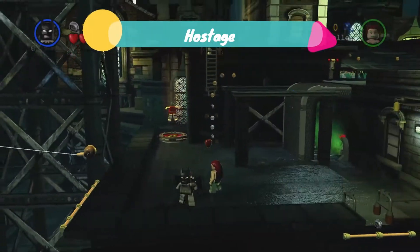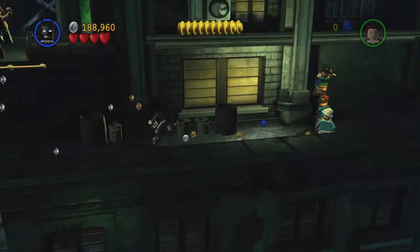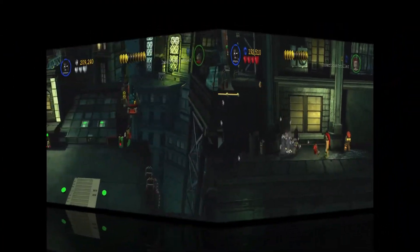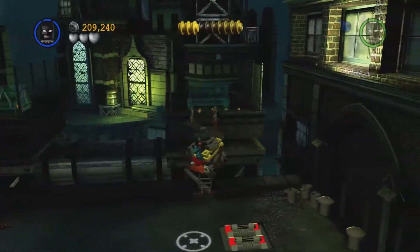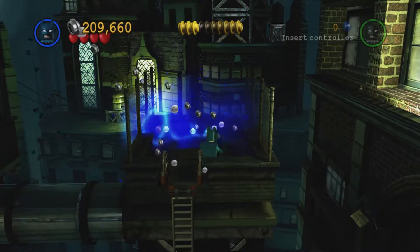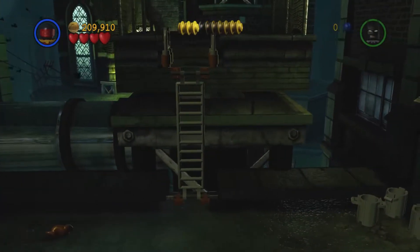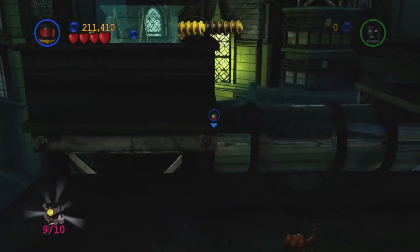Next up we have the hostage — we've actually seen him in story mode. Go down here and all the way to the right-hand side and we are going to see some goons picking on the hostage. When you've got the little copter, go over to the glass panels, destroy them all, and jump in to get the next minikit. You also need to be Underwater Robin — go into the pipe and get the next minikit.